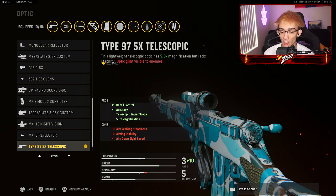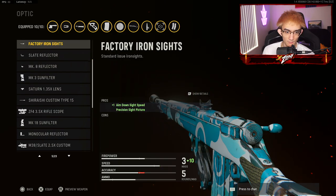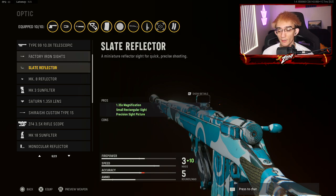For the optic, there are two or three I'd recommend. For quick scoping, definitely the type 97 5x telescope — it says it decreases ADS speed but it's not even that bad. The other option, shown in the thumbnail, is factory iron sights. The ADS is great, the aim assist is great — you can play super aggressive with it, almost like using a marksman rifle but it's a one-shot.